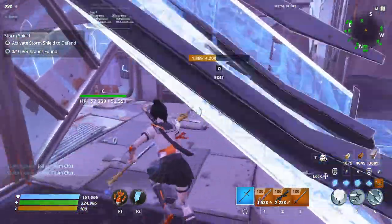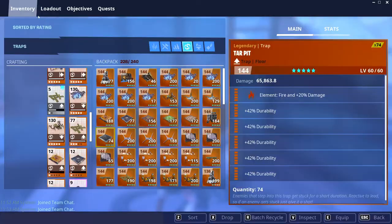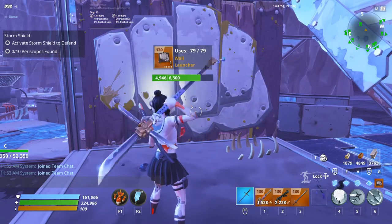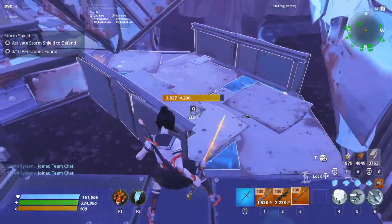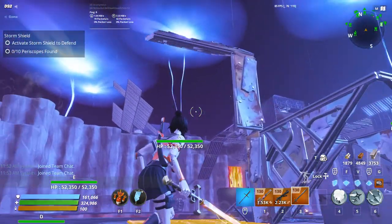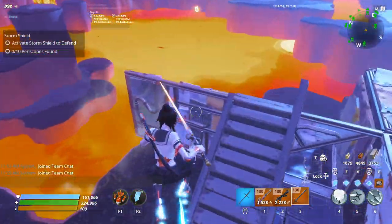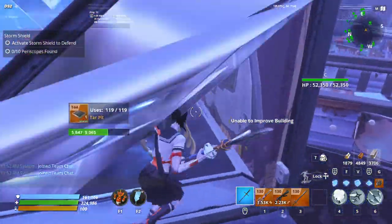Now we will put a tar pit here, and on this one it's going to be a three times impact, double reload wall launcher. I also forgot to put a Dorito right here — we will need one more Dorito right here. Then you'll put a sound wall on this wall with healing double reload, because you don't want them to break that wall at all.